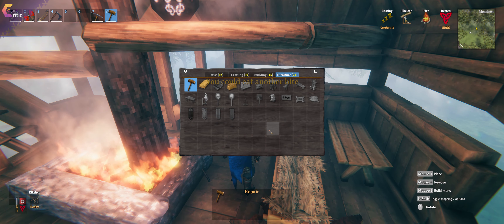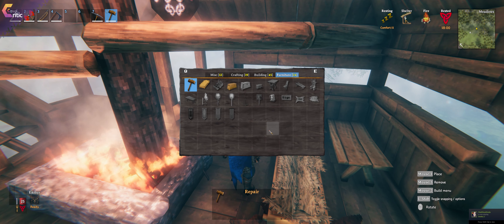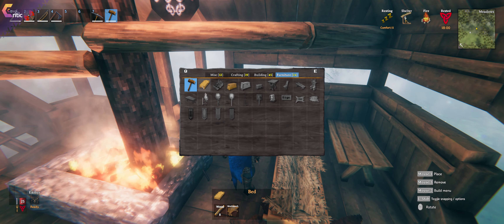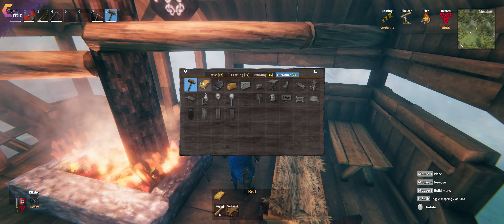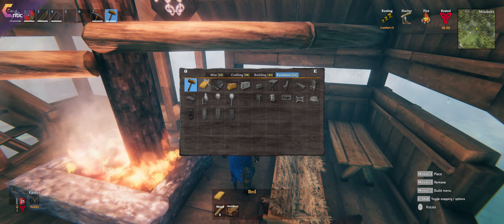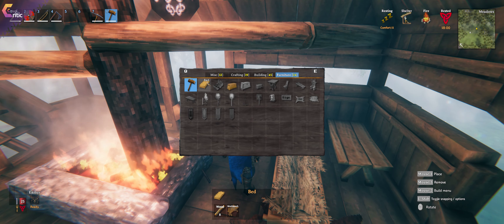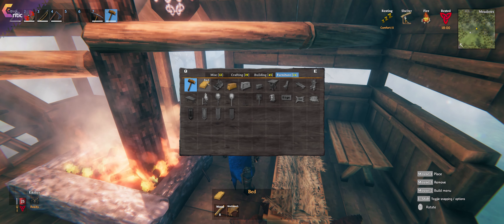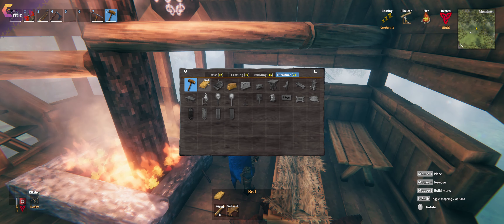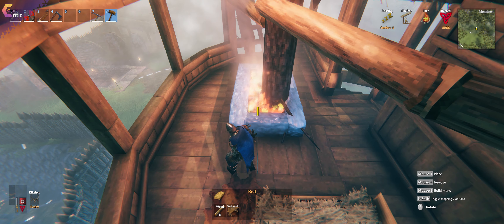Each piece of furniture has a certain level of comfort that it provides you, but not everything stacks the way you think it does. For example, a bed gives you one level of comfort, as does a fire. But you also have an upgraded bed which increases your level of comfort — but only if you don't have any normal beds around anymore. The fire can also be upgraded — here you see a different kind of fire than what you start with, and a different kind of bonfire that you find halfway through.